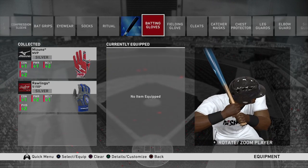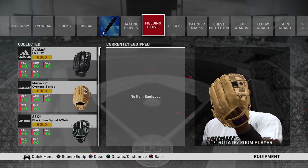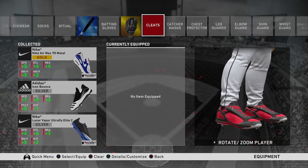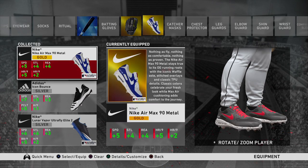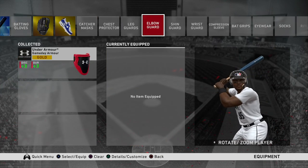Don't spend all your stubs in one place on diamond bats. There are some useful gold bats that will provide enough of a boost in power and contact. Fill the gap with gold batting gloves and bat grips as they provide two additional areas of boosts for your Road to the Show player in addition to contact and power. The key is finding the right combinations that will give you enough boosts as if you had bought or pulled a diamond bat as an in-game reward.